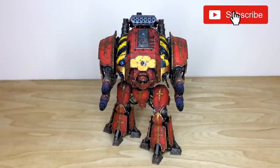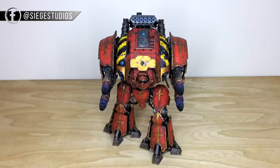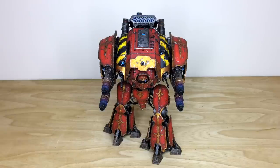Hey guys, hope you're well and welcome to this commission completion video. We have an absolute monster for you to have a look at today — this guy is an Acastas Knight Porphyrion from Forgeworld, an awesome large resin knight that's part of the knight range they do produce. It's an incredible model with loads of awesome details and, most importantly, lots and lots of guns. It's been painted by Terry, one of the artists here at Siege.